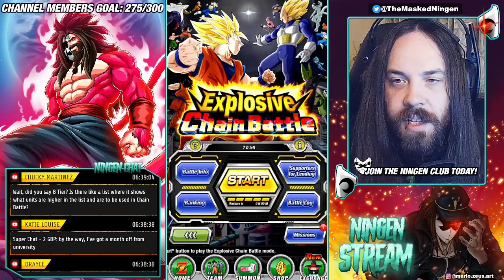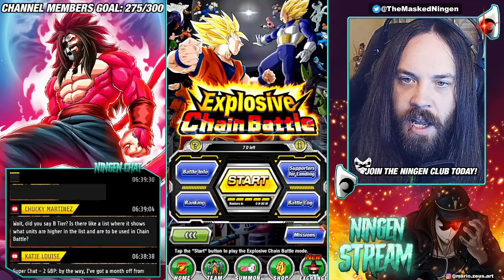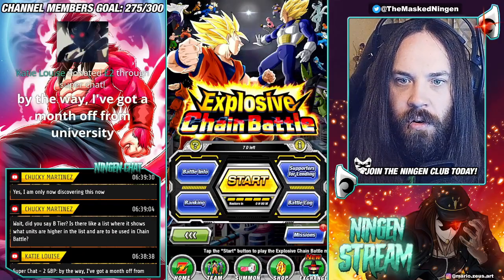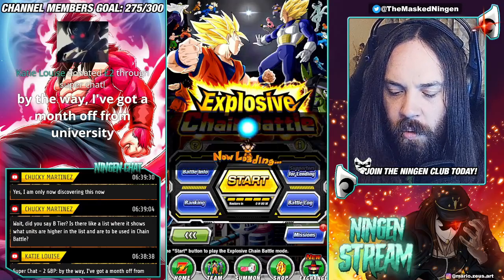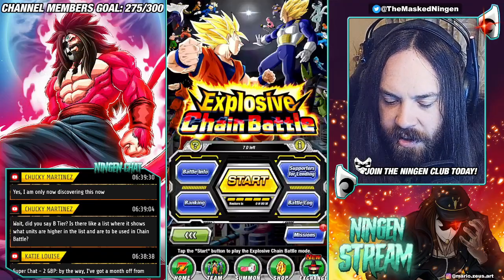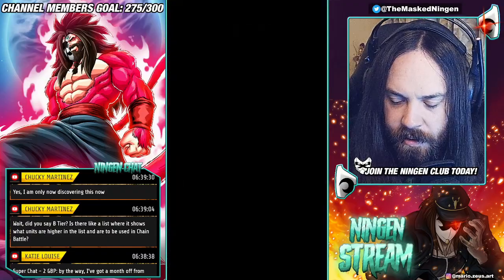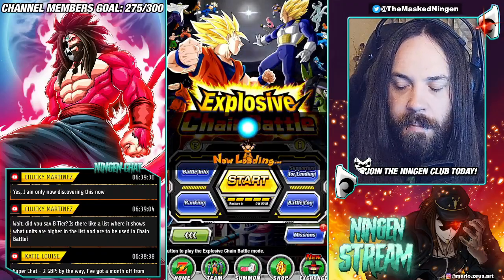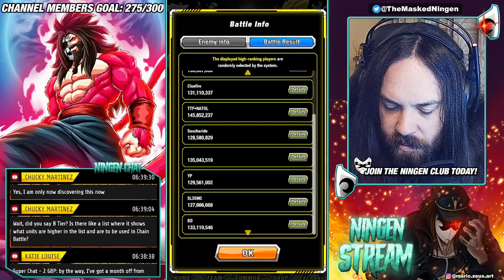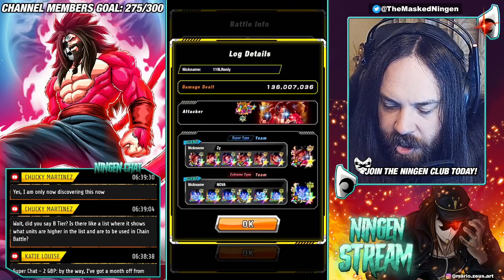The best thing to do when jumping into Chain Battle — if you want to try and get a high score — is to wait a little bit and then check what other people have done by going into Battle Info then Battle Result. Since we're right at the start, these haven't been updated yet. But coming back in we can get some updated scores, which gives an idea of the best attackers and supporters. We're seeing 133 million, 136 million — AGL LR Goku, interesting.